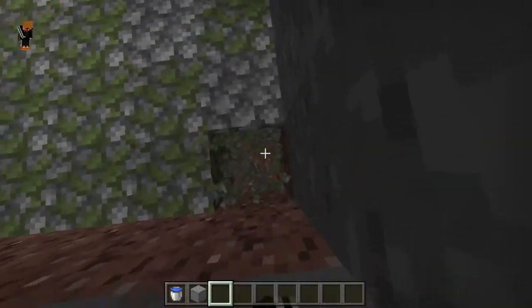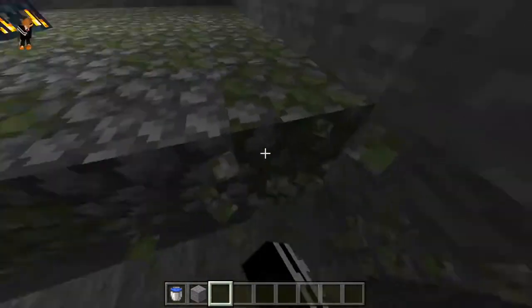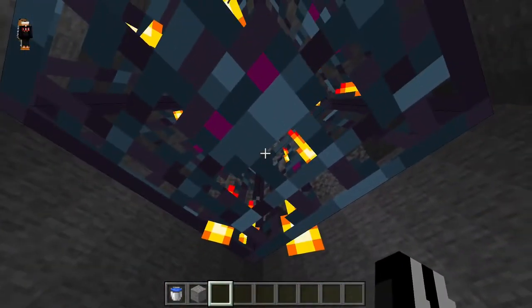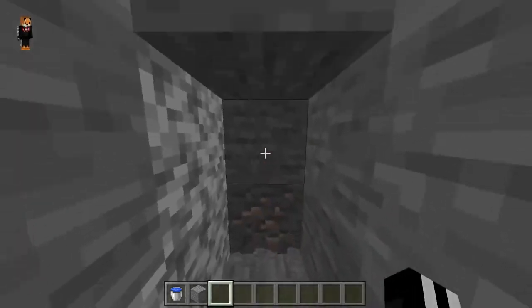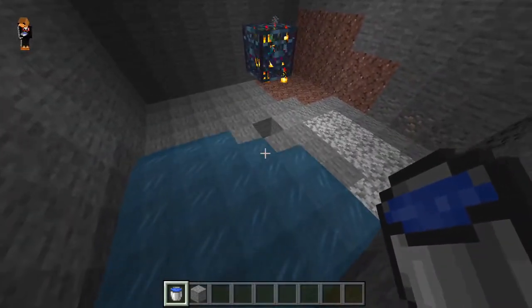You can start off by digging out right here — dig out all the corners. When you're done with that, you've got to dig down two blocks like this and do that on the entire thing. When you're done with that, get underneath the spawner and make a little hole going around three blocks deep, or you can make it deeper if you want, but I prefer it not to be really deep.